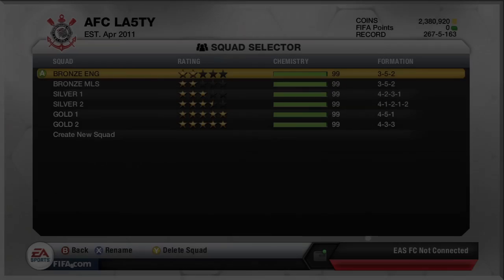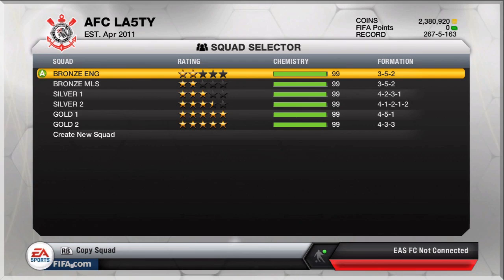Now that I've shown you the couple of squads I've previously had and sold on, let me take you through the squads I have right now. As you can see, we've got two bronze, two silver, and two gold teams, so let's get right into it.